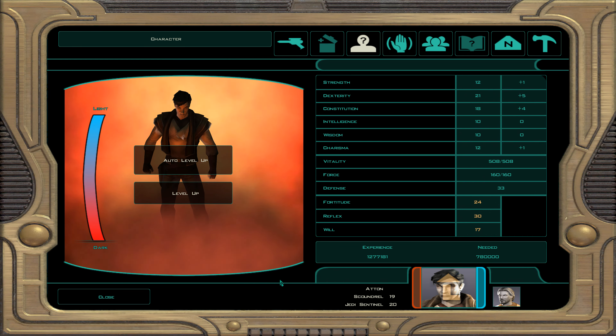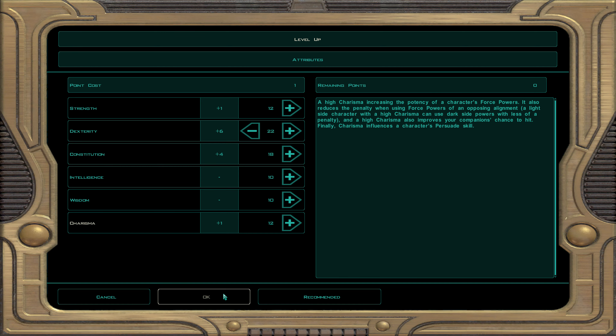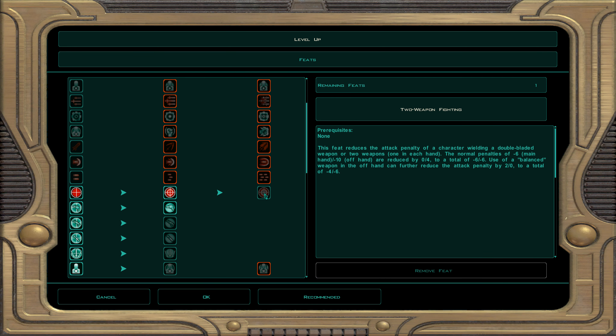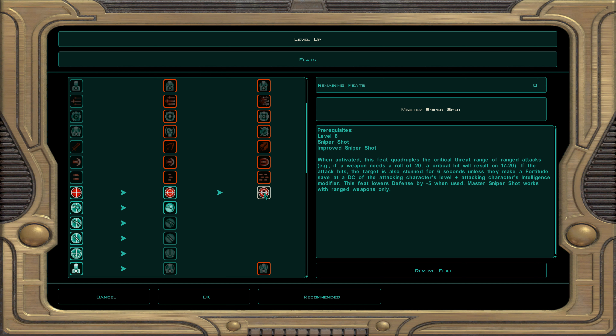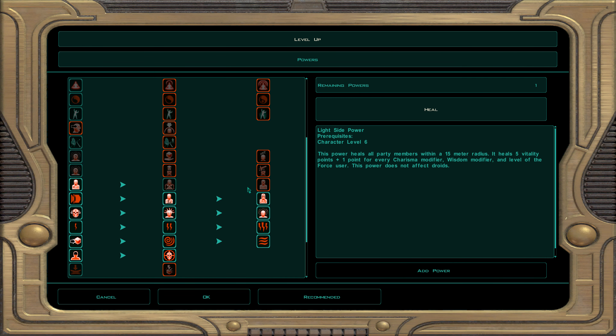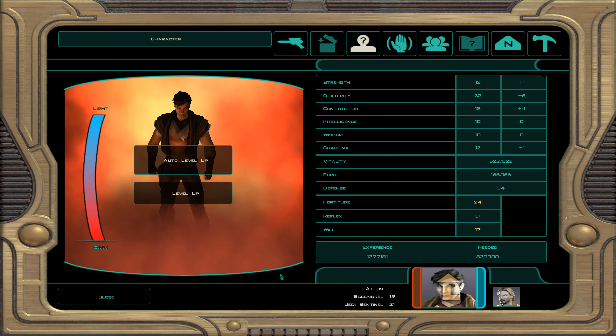At character level 40, dark Jedi sentinel 21, every multiple of 4 gives a free attribute point — dexterity is now at 22, heading to 24 by the end of the build. Skills: demolition, awareness, and security. For feats: master sniper shot — threat range is now 17 to 20, with a stun if they fail saves and minus five defense. For force powers: choke — the target takes two-thirds your character level as damage, and suffers minus four to strength, constitution, and dexterity; Fortitude save negates the attribute penalties.